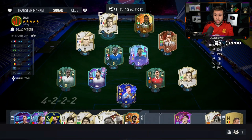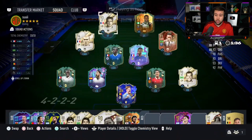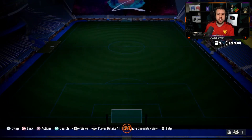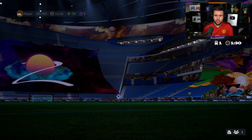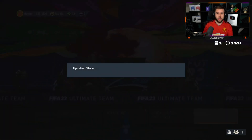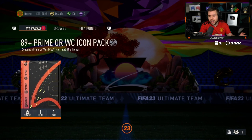Neymar — not played a single game with him yet. He's also got prime Cantona in the team scoring a ridiculous amount of goals. I'm gonna guess he got Neymar from the 87 plus player pick. Come on icon pack — don't give us prime Cantona again, he already has him.